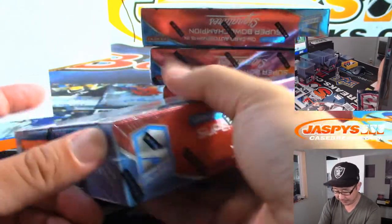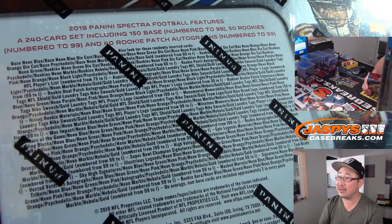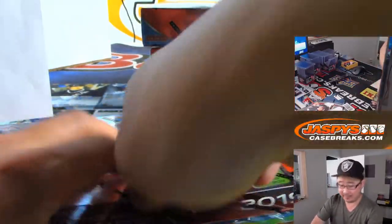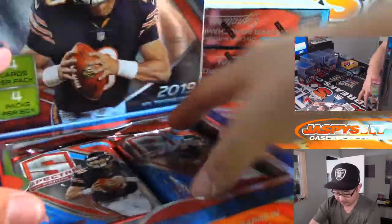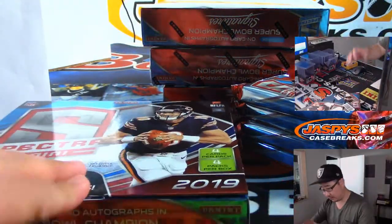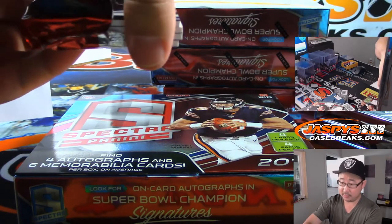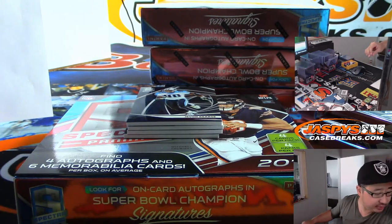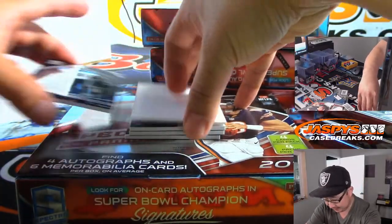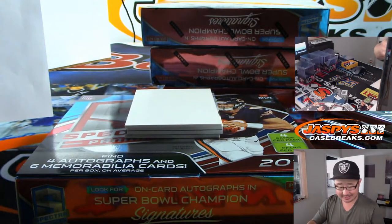I like taking a good look at the box on a new release — those are all the different parallels you can get. Good luck, everybody. First one — I'm going to use this blank card so we can slow play the hits. First guy is Javon Curse, numbered to 99, for the Titans. EA gets that one for the Titans.